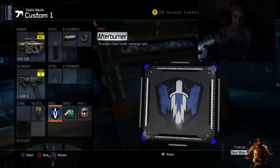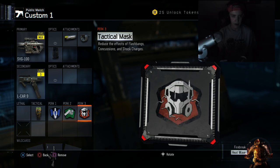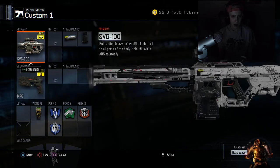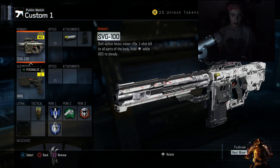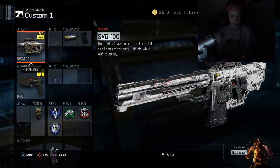Sometimes I'll put a perk 3 greed on there and run blast suppressor. Moving on to my next SVG class — this is my flak class. I usually have a flak class just in case they have wraps or anything, just to make it that much tougher to kill me. It's just rapid fire and extended mag. I'm not a big fan of extended mag without fast mags on the SVG because I have eight bullets and I don't think it's really worth it, but I don't like reloading.